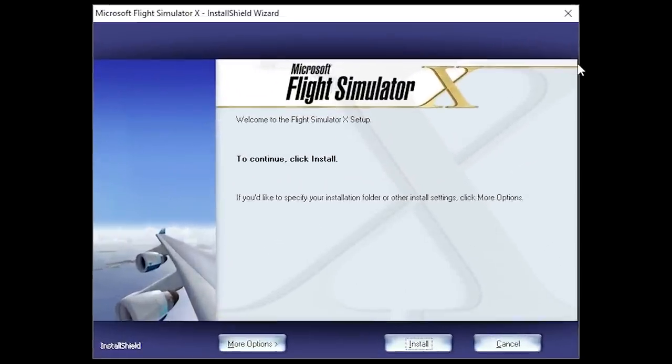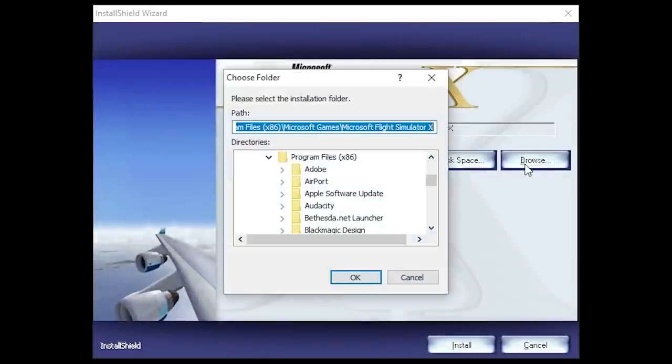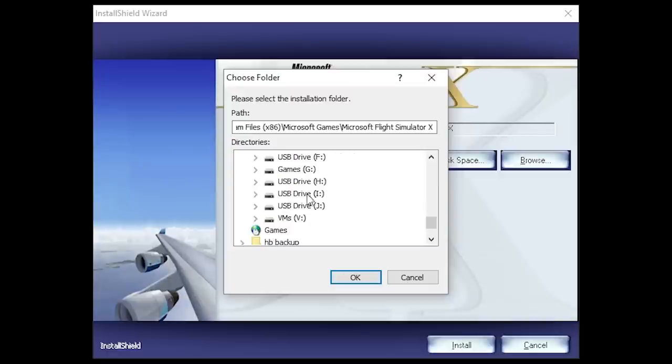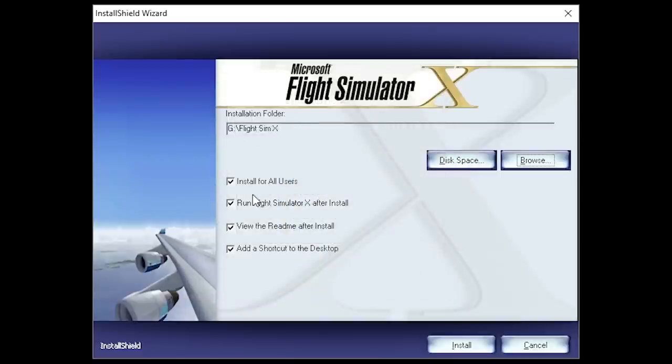Here we are at the Flight Simulator 10 setup. I'm going to check out the more options — I'm actually going to move this to my games folder, so I'll change the path and create a new folder called 'Flight Sim X.' We're going to install for all users, we're not going to view the readme after install, and we will add a shortcut to the desktop. Let's click Install.